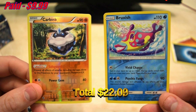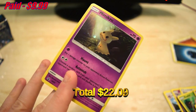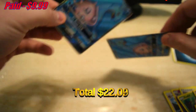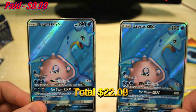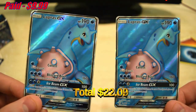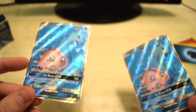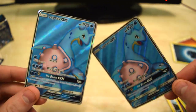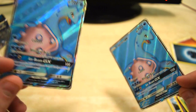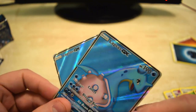Guys let me go over what we got here today. We got Carbink and Brooklet Hill, Sudowoodo and Lucario — reverse and a holo. Of course we have the promo. And my goodness — two Lapras GX holos. Guys I think this box was worth it. I hope you guys enjoyed, this was a fun one to do. Stay tuned for the next one, leave a like if you enjoyed the video, let me know what you want me to open next. We'll be back next week.